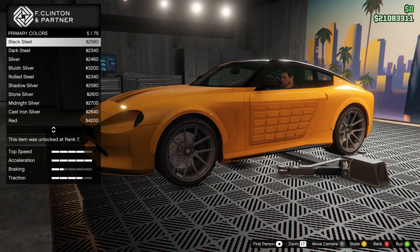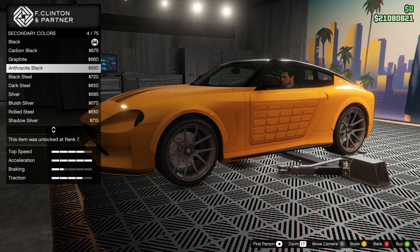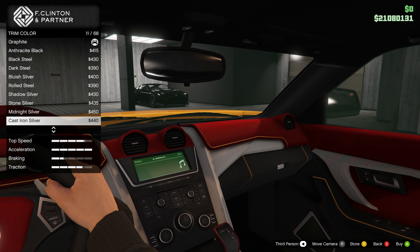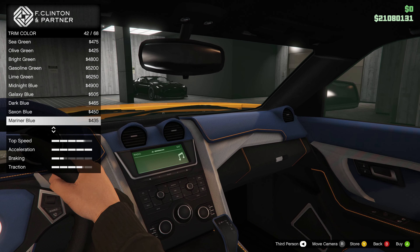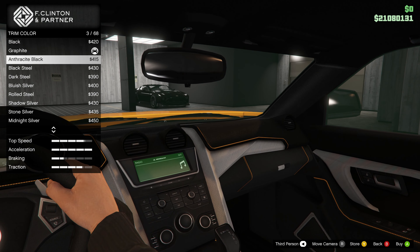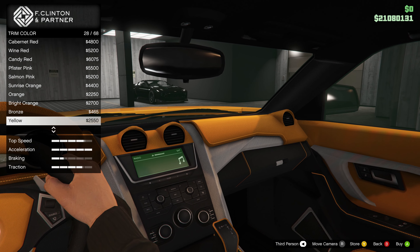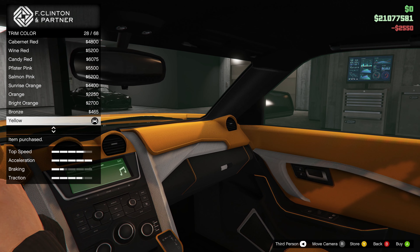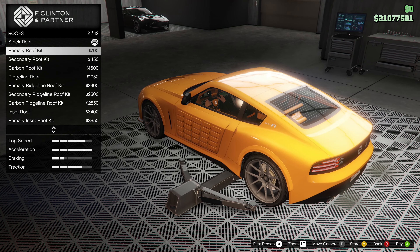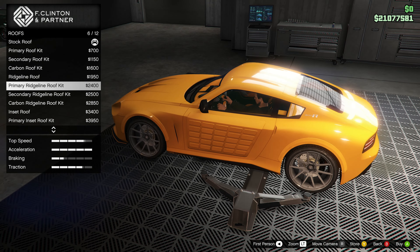The yellow is kind of reminiscent of the real life car — one of the colors — so it's not bad. I like it, I think it looks pretty cool. For the pearlescent, I usually go up to this black here — I just like it more. Secondary we'll probably go with that black color as well. For the trim, not a big fan of most of them. Pink, orange, and the yellow — that one looks pretty cool in my opinion, so we'll go with it.